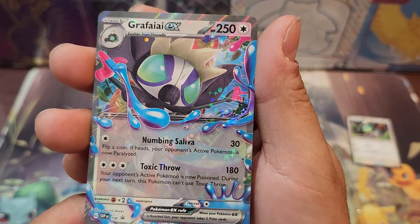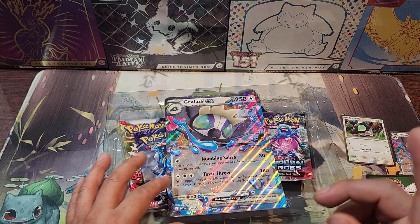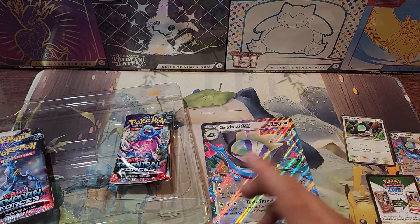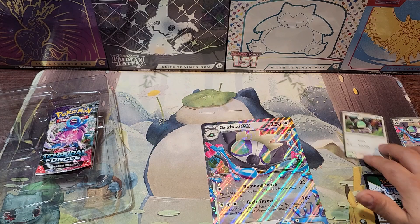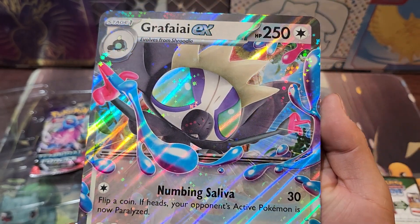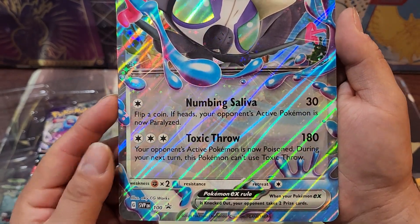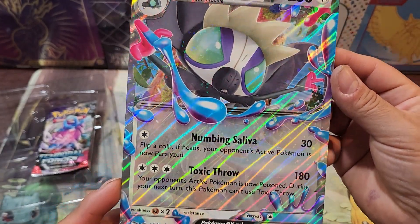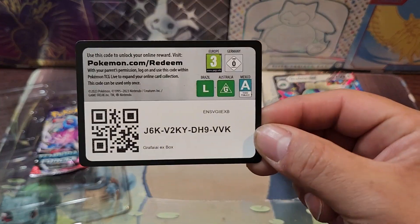There it is guys, number 100! We're finally into the 100s — well actually a little bit over, because the promo cards from the battle ex boxes are already over 100 — but this is our 100th Scarlet & Violet promo card. Let's put these side by side. There's the jumbo card — we just keep getting these jumbo cards. The rumor from last year that they were going to discontinue the jumbo promo cards is false, they just keep popping up, which is pretty cool. There's your promo code.